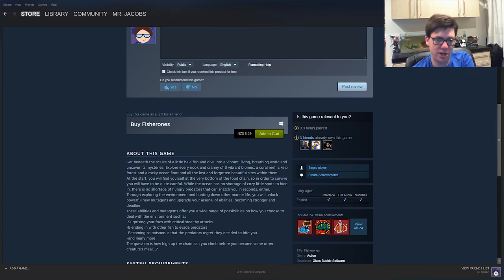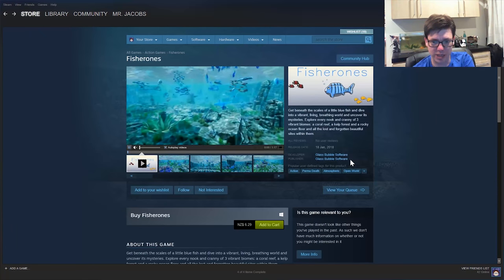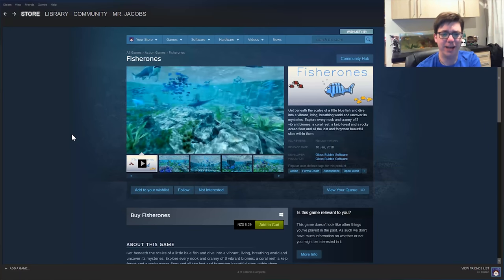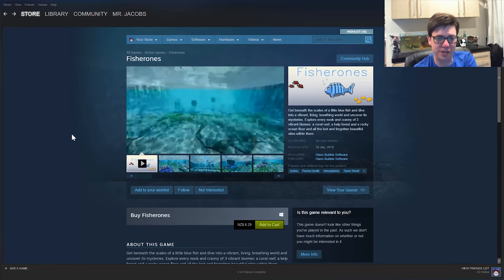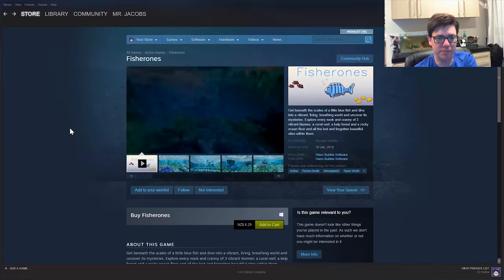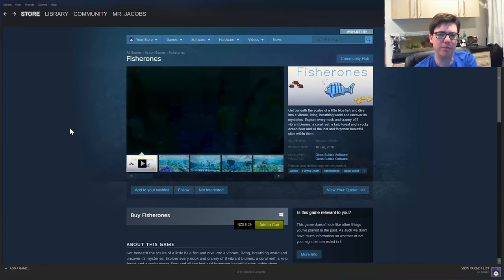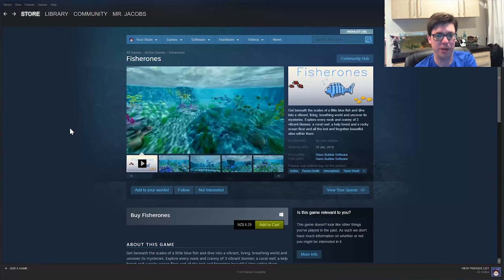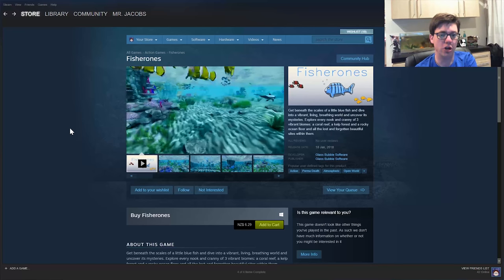This is currently $6 on Steam. It's Glass Bubble Software's only game as far as I can tell. It's okay. It's not Abzu or anything, but it's got something to it. It was terribly easy to break, though. It seems odd that the fish would just immediately start bouncing off the ceilings and walls. Might want to take a look at that as a bug — I managed to get my reasonably well-fed fish into a position where I could no longer find my way back.